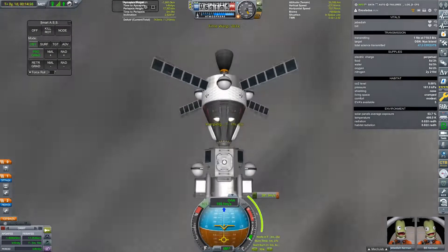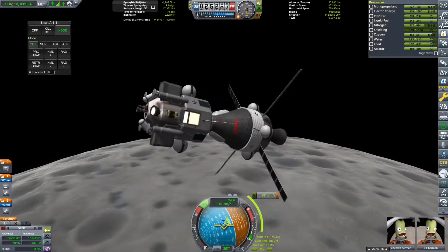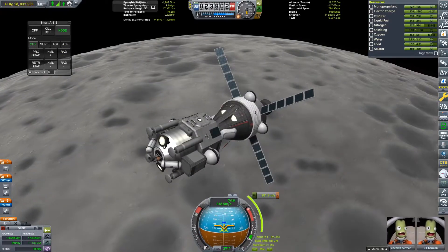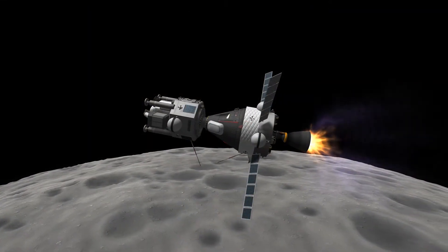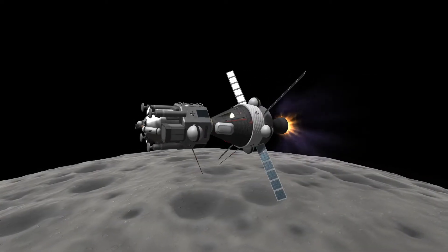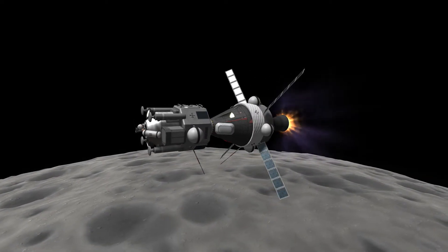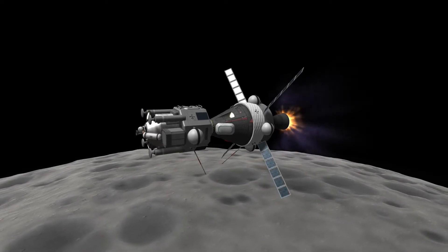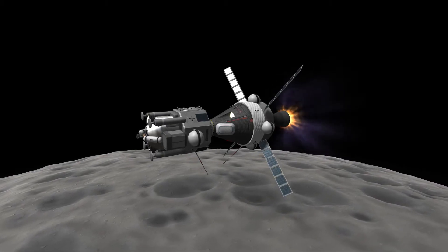After around a day of waiting, our crew have finally arrived at the Mun. They still have to perform another 90-second burn at Mun periapsis to capture into a low Mun orbit. I've gone for around 15 kilometers here because it's a nice balance — not so high that the lander can't reach the command module, but not so low that you have no space for rendezvous maneuvers.